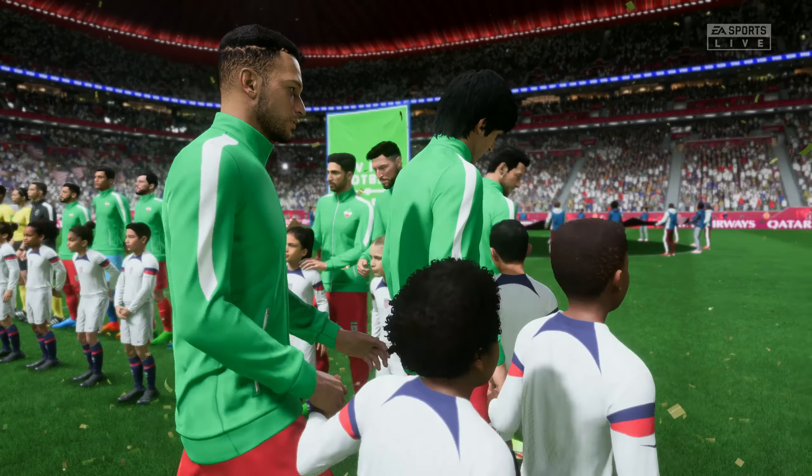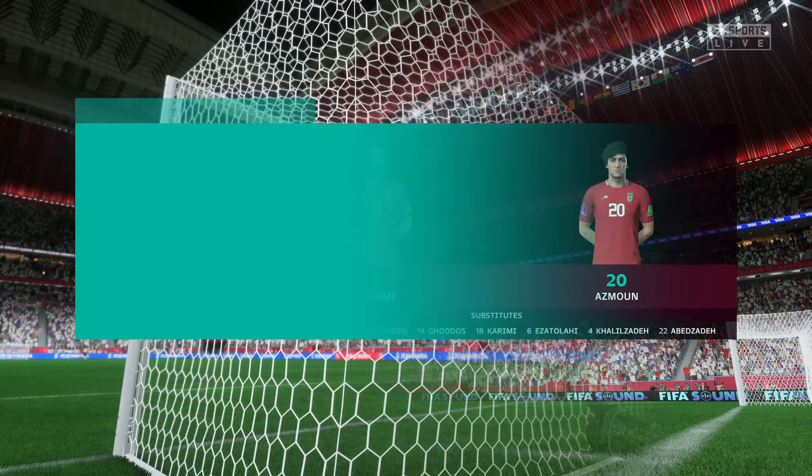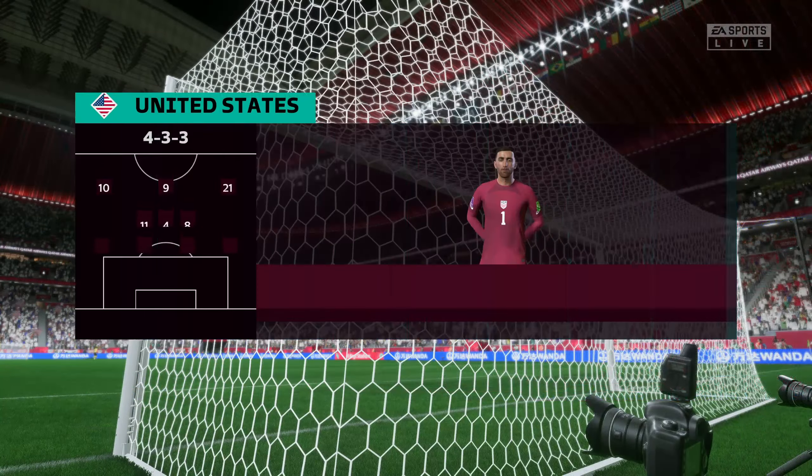A look at the lineup for Iran — it's the basic 4-4-2 formation, but played well it can be really effective. Key to its success are the wide midfield players; they have to be fit, they need to be able to run with the ball, and they need to double up with their fullbacks. Here's how it looks for the United States. It'll be interesting to see how the wingers play today — will they stay high and wide, come in field and support the center forward, and how deep will they come out of possession?